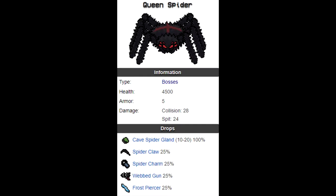The Queen Spider drops between 10,000 and 20,000 spider glands every kill. The spider will also have a chance to drop a spider charm trinket which, when being hit, poisons an attacker for 40 damage over 5 seconds. It also drops a spider claw, web gun, and a frost piercer.